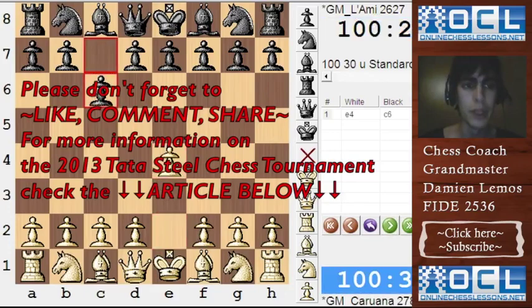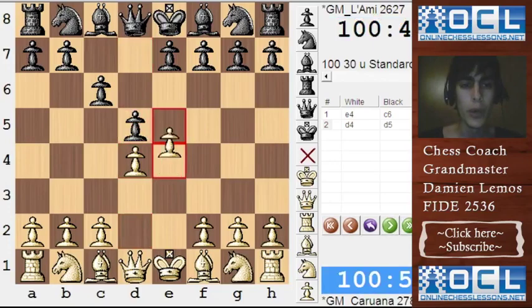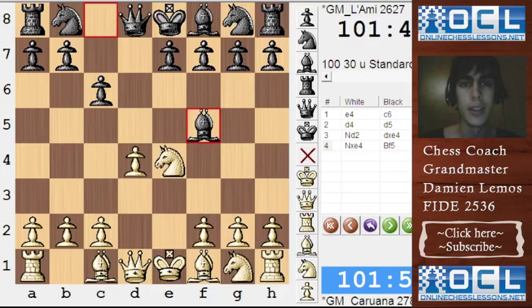White plays e4 and Black plays c6, which is the Caro-Kann defense. White plays d4 and Black plays d5. Here White plays e5, which is the advanced variation. White can also try Nc3 or Nd2 in both variations. Usually Black takes here, and then we get the very main line.